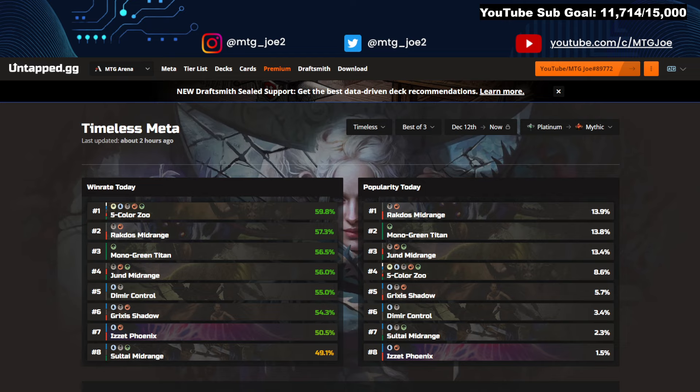Starting off with the popularity of decks — a popular deck doesn't necessarily correlate to the highest win rate, but it's things you can anticipate seeing on the ladder. Because it's about the first week of the new set, we're doing Platinum to Mythic rank. Popularity decks: Rakdos Mid — which is the Storm deck, Rakdos Storm under World Breach — at 14%, similar to Mono Green Titan just a shade under, and then Jund Midrange is also at 13.4%. So kind of your three top pillars. I would anticipate Show and Tell, based on opponents I was running into, is probably equally up there — low teens at the minimum.